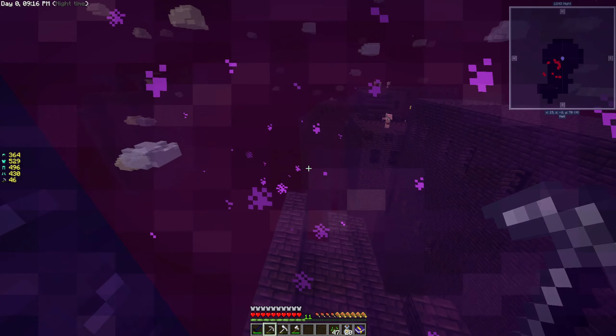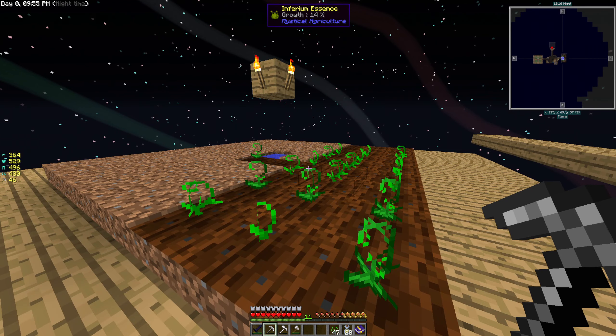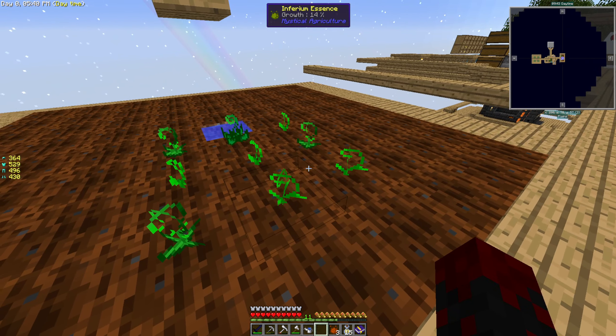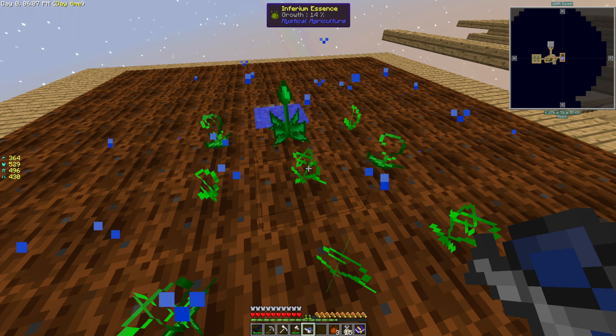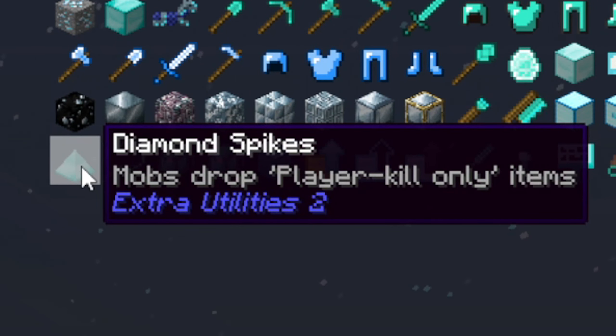We finished off this platform and made this one as well. We can pick up our two inferium seeds and plant them. I want to keep the two tiers separated so I know which ones to upgrade. Since we've been AFK-ing our mob generator, we've collected a nice amount of inferium. Last episode we got a lot of seeds too, so let's craft up a bunch more — 17 is as much as we can get. Let's place them all down and start watering.